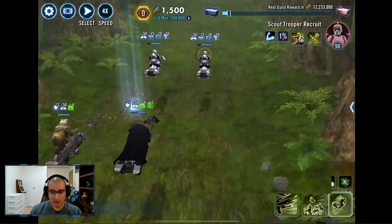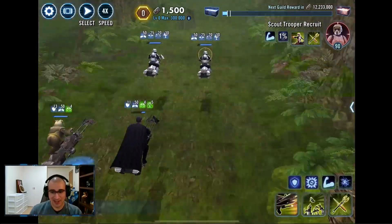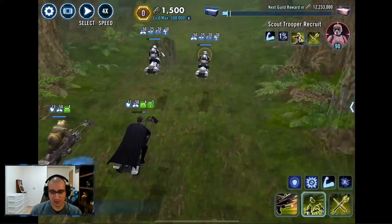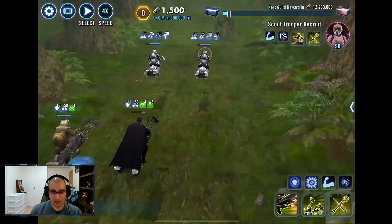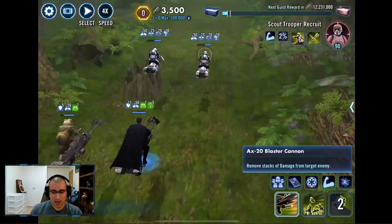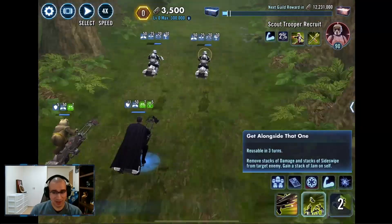So for this, I would use this stack of evasion, and then I look over at Paplu and read his abilities. This one has evasion, this one has jam, so I'll use the evasion ability. Now I'll use my basic, because I will never use this jam.